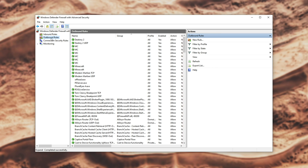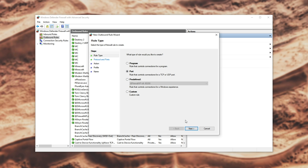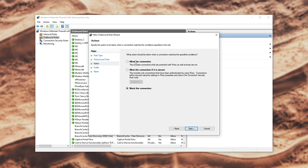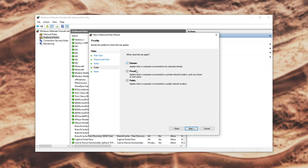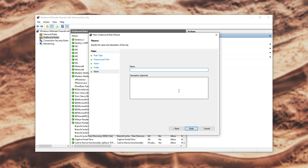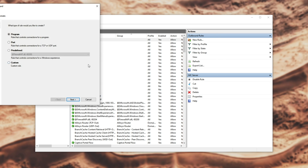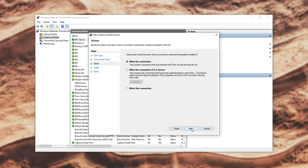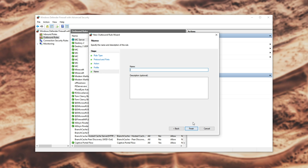Then head into Outbound Rules and create a New Rule. Select Port, TCP, and enter 25565. Allow the connection, check all three, and name it MC server. Then create one more rule: Port, UDP, 25565, allow the connection, all three checked, name it MC server, and finish.